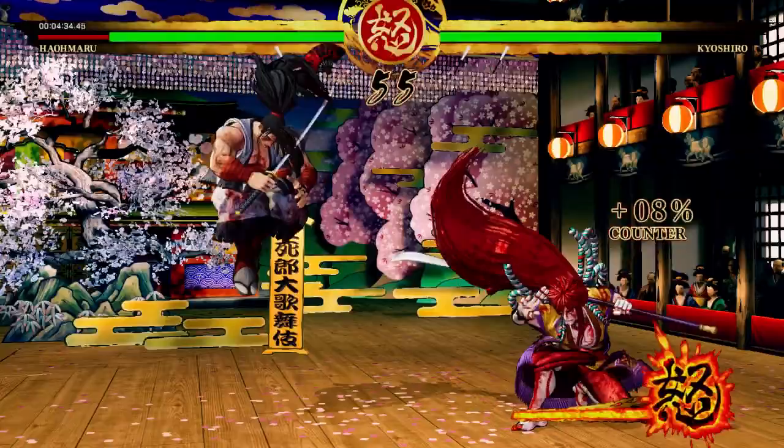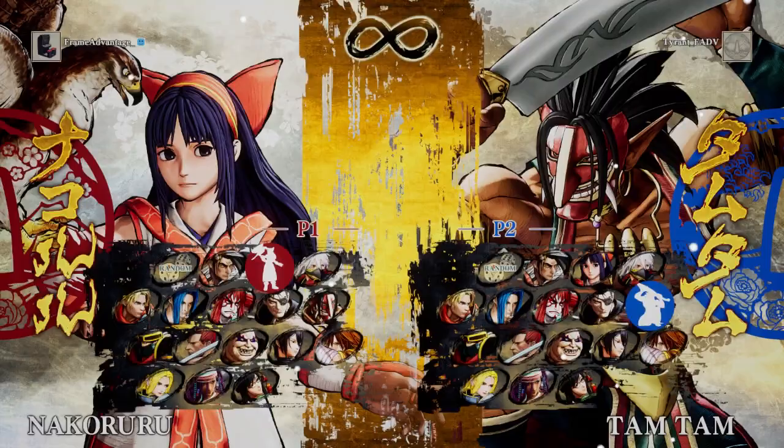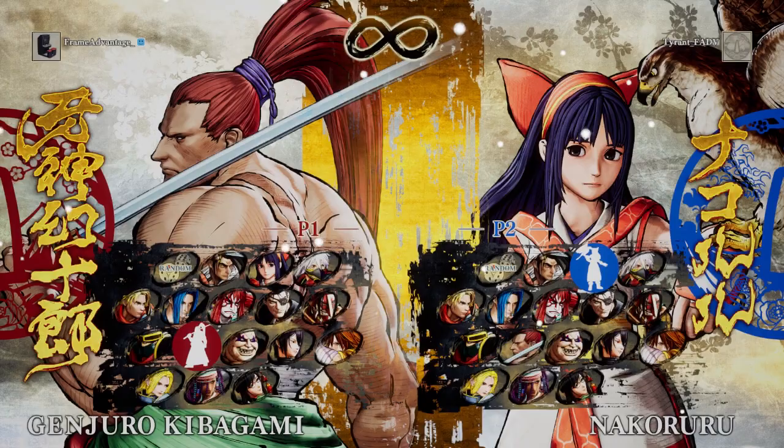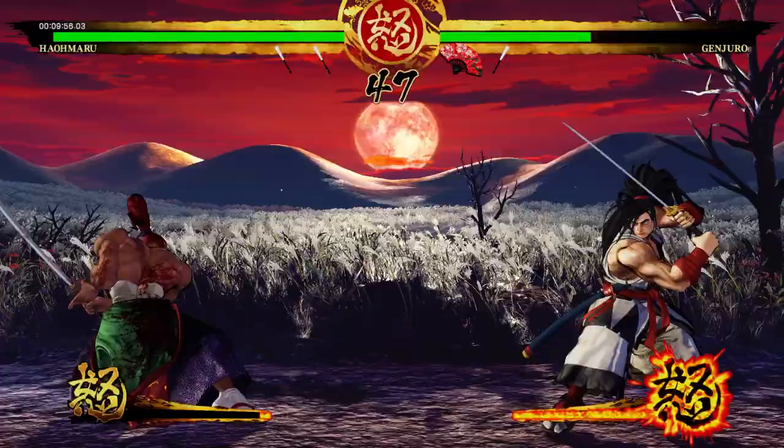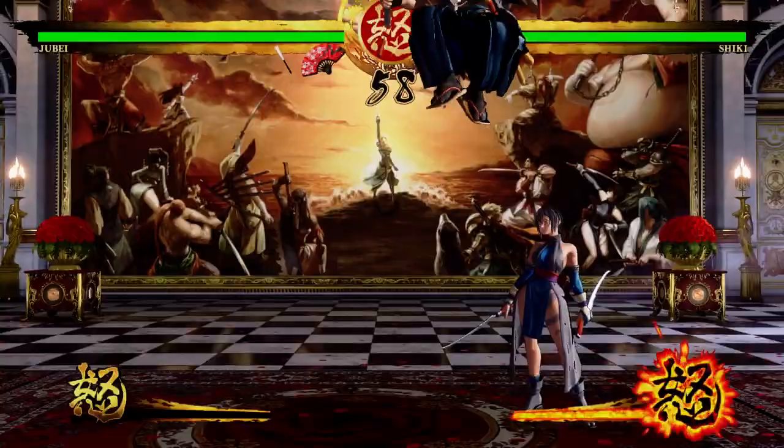Unlike almost every fighting game of recent, Samurai Shodown on the surface takes a very back-to-basics approach. The game is set in 18th century Japan and you can choose from a variety of fitting characters, each with their own individual strengths and weaknesses. Players will look to use single powerful strikes to deal massive damage to their opponent rather than focus on lengthy combo strings and mix-ups.